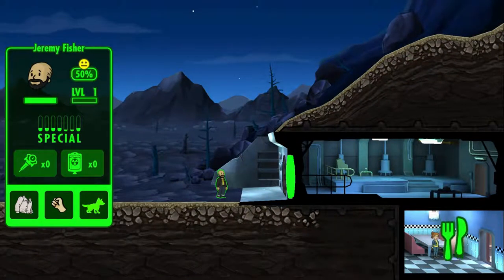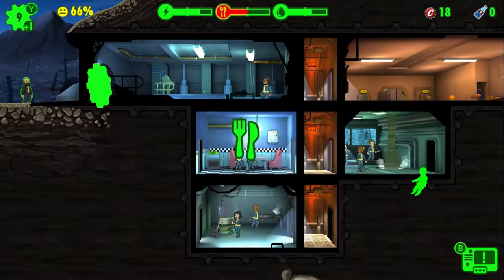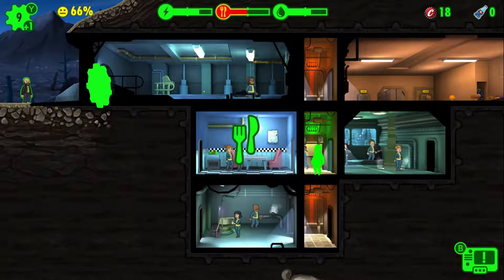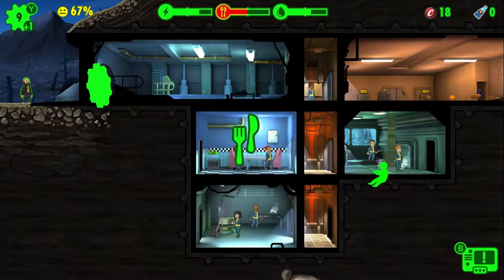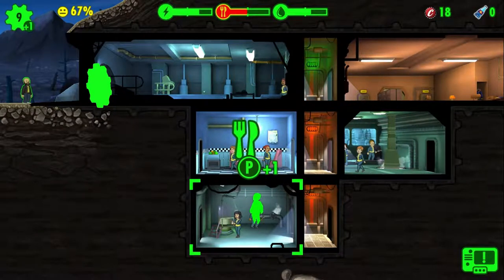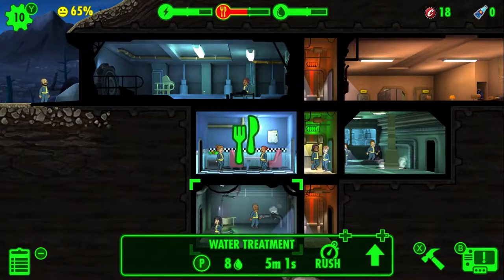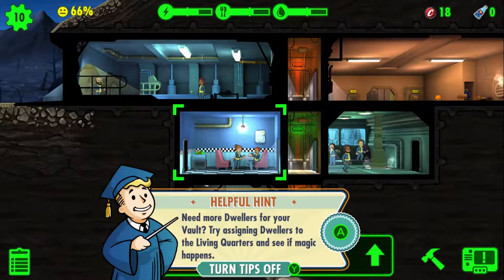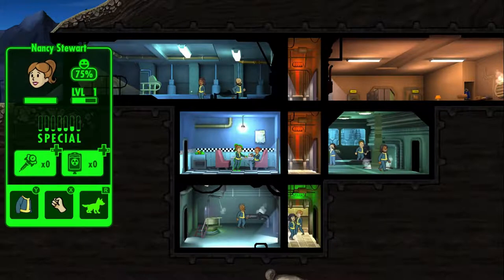Now we've got Jeremy Fisher here. I still can't figure out what these specials are — I just gotta grab him. Oh — steady supply of power, food, and water: if you run low, the bars will turn red, rooms will start shutting down, dwellers will lose health and become irritated. So basically resource management. I don't know what plus one means — is he going to the right place? I can't tell. Need more dwellers for your vault.